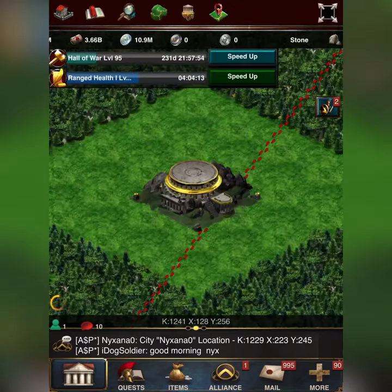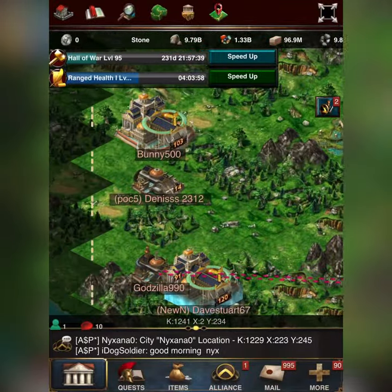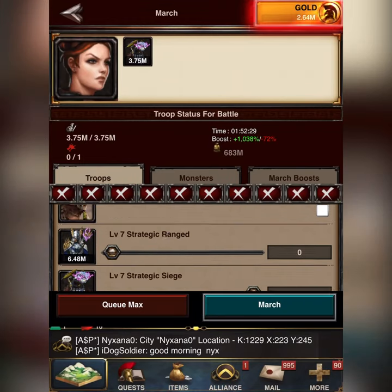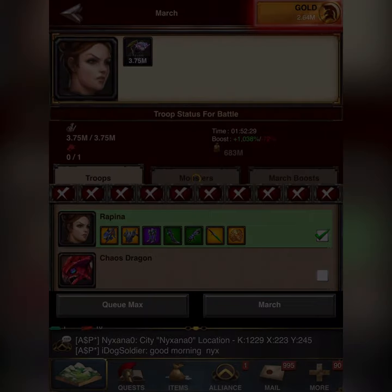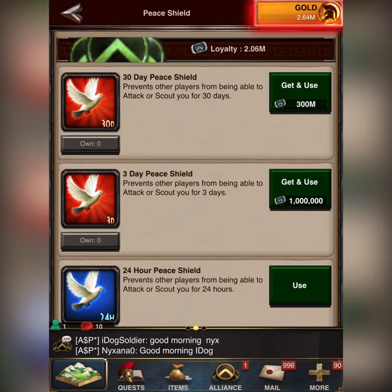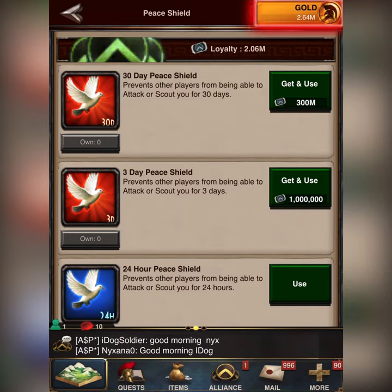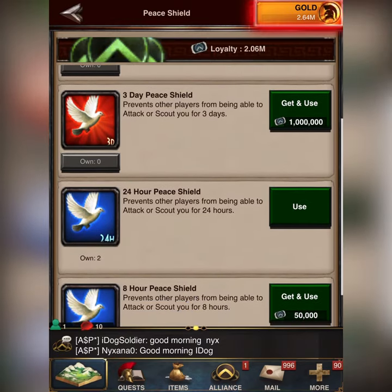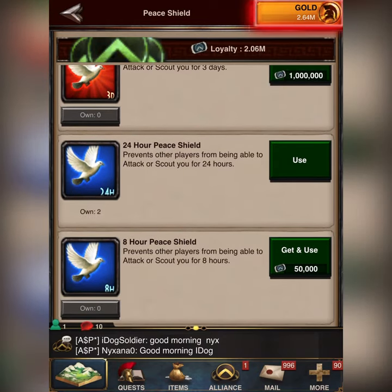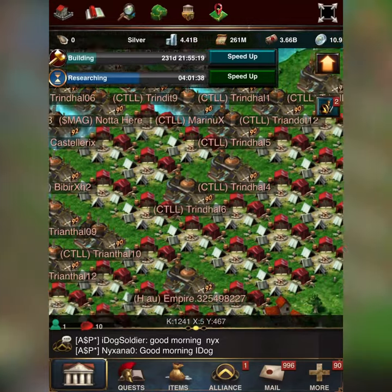The first strategy is to teleport to the edge of the kingdom and set a fake rally on the other side of the kingdom. The second strategy is to simply buy a shield — you can buy a 30-day peace shield, but in my opinion it is definitely overpriced. There's also a 3-day peace shield, a 24-hour peace shield, or an 8-hour peace shield — it really depends on how long you're logging off. The third strategy is to find the campsite and hide your hero in that area.